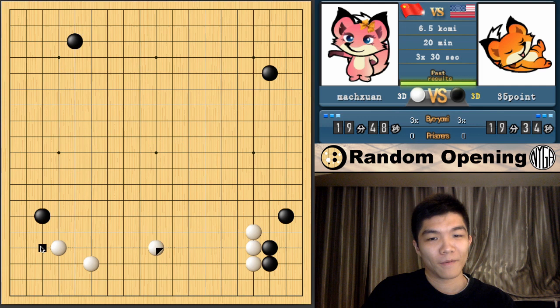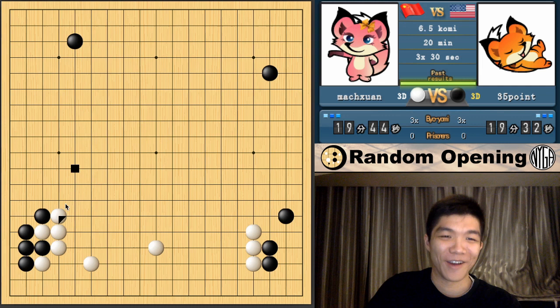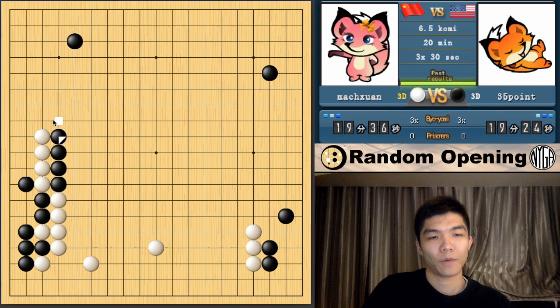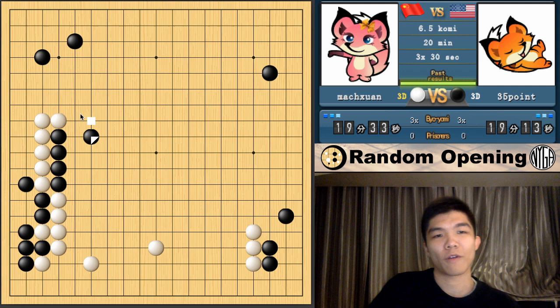I'm going to pretend they're star points — this is actually a typical opening style that a lot of pros like to play when they have double star points, except I have two three-fives there. Looking good. My lower side completely looks like I'm an AI — little did you know I have two three-five points there. We have this again — typically white blocks, but we have white extending this time. I should probably have a plan before just keeping playing moves. Right now it's getting close, so I think I should defend the corner.